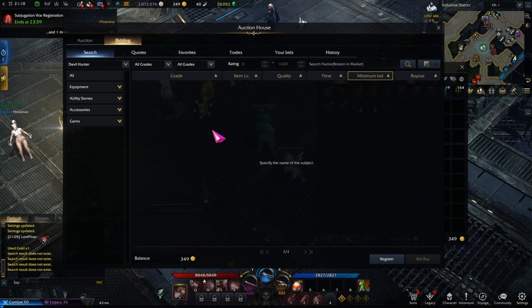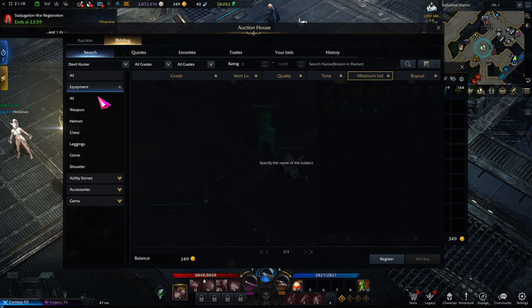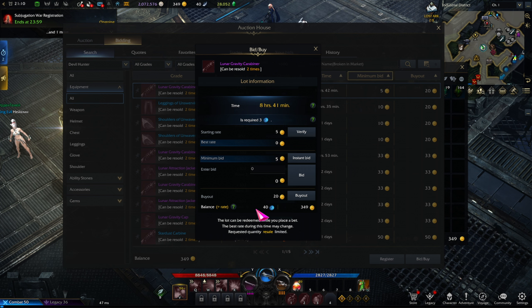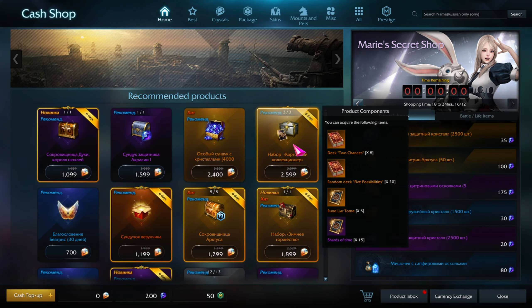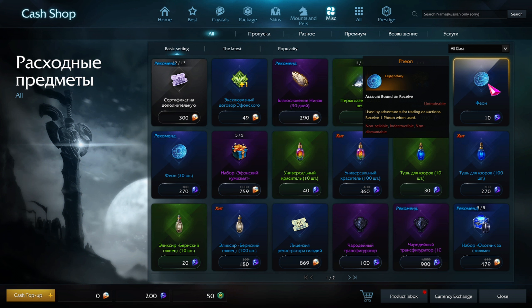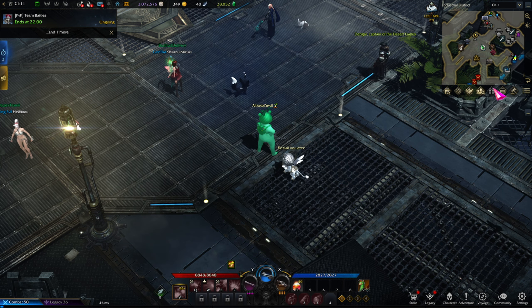That's it for the auction tab. Let's go into the Bidding Tab. This one is a little more convoluted — it's everything that's not in the auction tab and has to do with gear. As you can see, we have equipment, ability stones, accessories, and gems. The key difference here is that almost all of those items — actually all of them — will require peons (also called feons) when you want to buy them. Peons are essentially another currency used to remove gold from the economy upon purchasing gear.